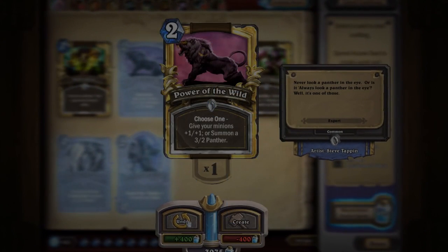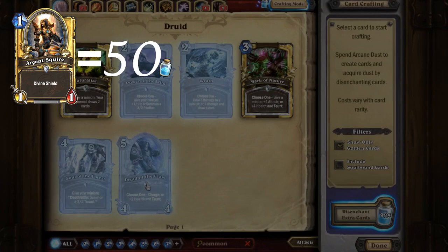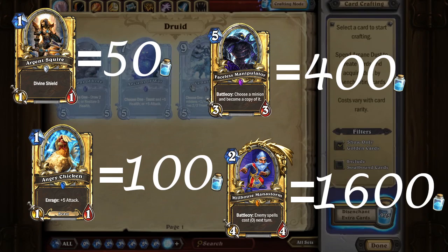There are also golden versions of the same cards so let's see what we can disenchant those for. For Golden Commons you earn 50 arcane dust, for Golden Rares you'll get 100 arcane dust, for Golden Epics you get 400 dust, and finally for Golden Legendaries you get 1600 arcane dust.